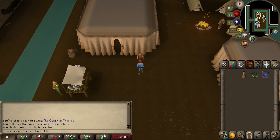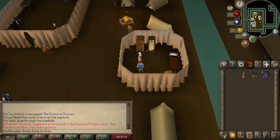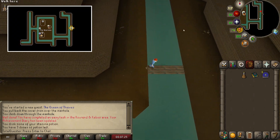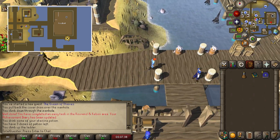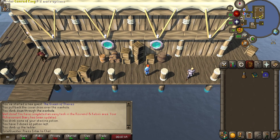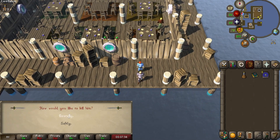While here it's also good to briefly trade with the general store to your east to complete an easy Kourend and Kebos diary task. Now run east back to the sewer entrance and climb up the ladder to return to the surface. Continue going east and a little southeast whereby you'll find a man named Conrad King standing on the docks. Select to murder him and then choose either option to confirm his demise.